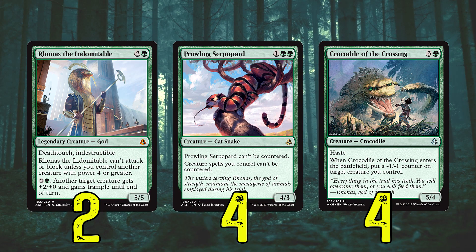Two Rhonas the Indomitable — 5/5, Deathtouch, Indestructible. When you can turn this on, we've got a lot of creatures that can do so with power four or greater. As you can see on screen, Pouncing Serpopard does it — it's a 4/3 for three. And the Crocodile does it as well. Rhonas can also give something else Trample, and you can do it multiple times. It's just a great creature, and just paying that three mana is likely to turn on any creature we have, so Rhonas can attack with its Deathtouch and Indestructibility.